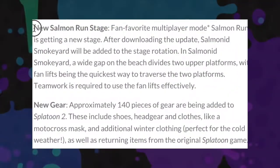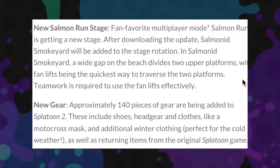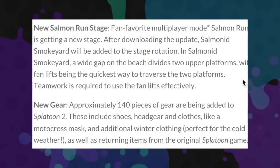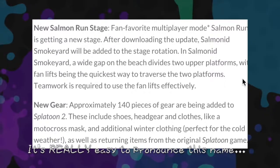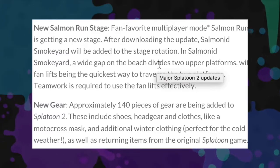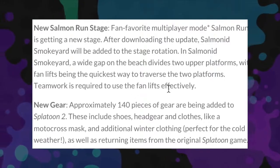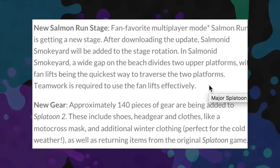I just want to clear up some things that were not in the video. It appears that there's going to be a new Salmon Run stage added at the same time as the first new stage, so on Black Friday. It's called Salmon Smokeyard, and it says there will be a wide gap on the beach that divides two upper platforms, with fan lifts being the quickest way to traverse the two. I don't really understand what this means — if someone does, maybe they could help me in the comments.